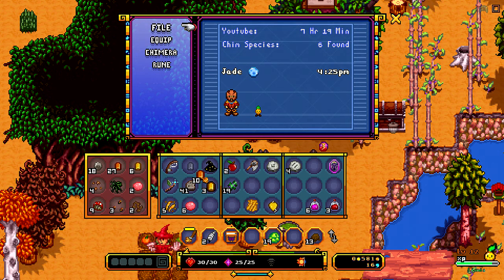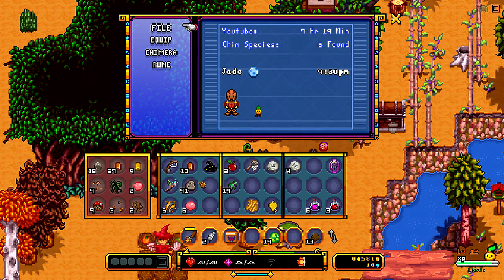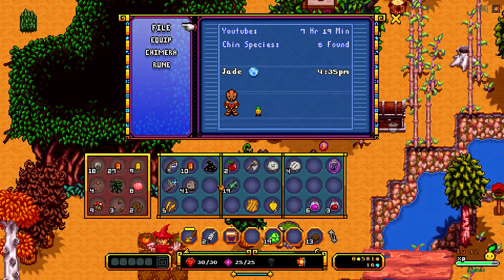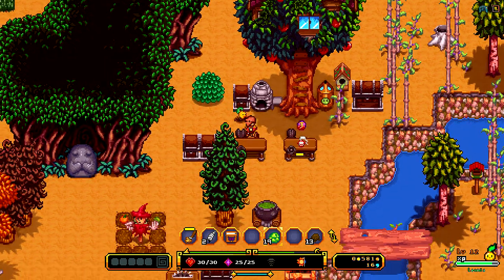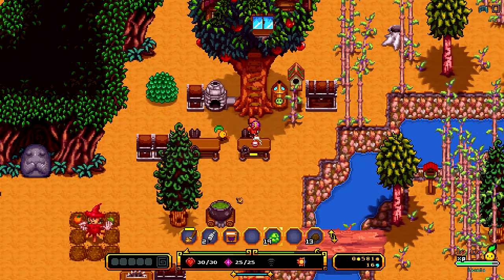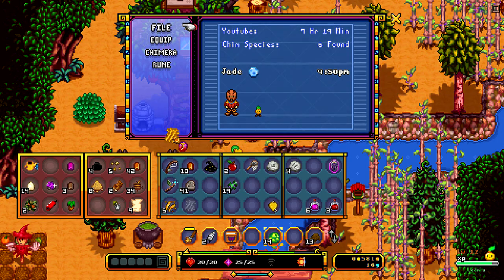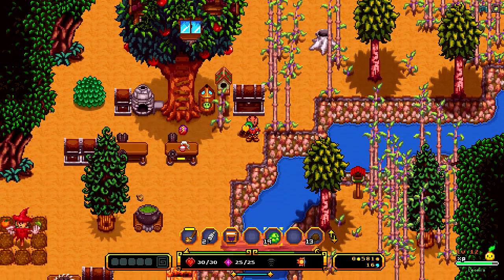I'm trying to keep this on me, so if we run across Tess, we'll have the copper that she's looking for. I think that kind of covers everything else. I think we need wheat to make pet food.